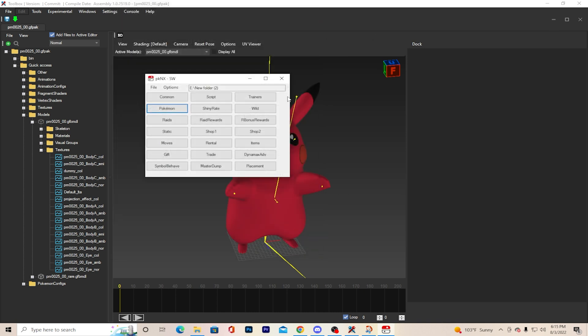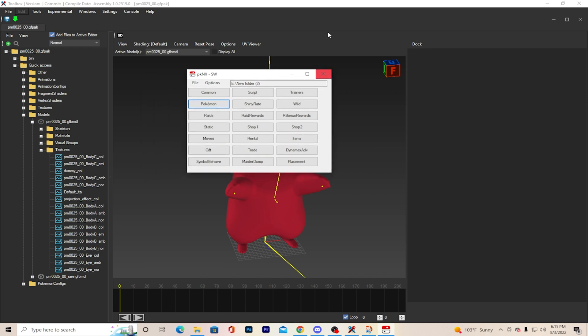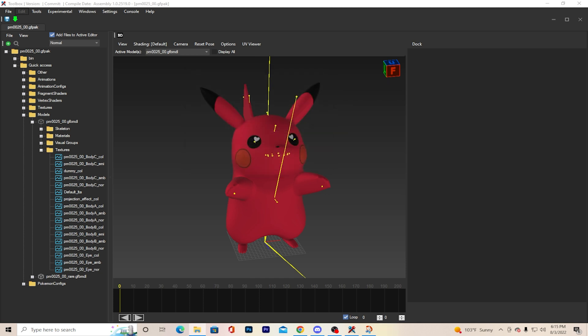Now I'm going to go ahead and click Save. Make sure when you physically close PKHeX that you actually close it properly, or it won't save anything you just did.